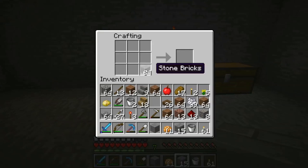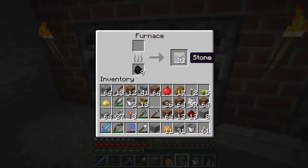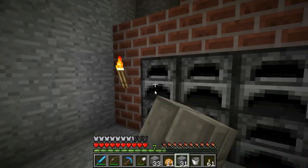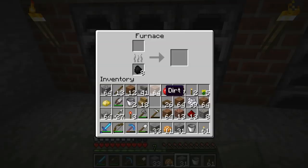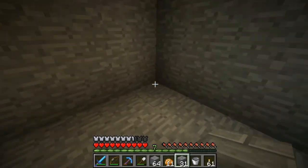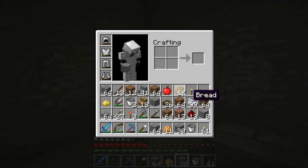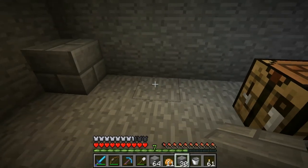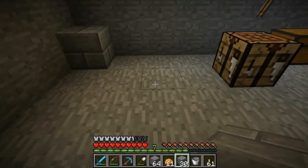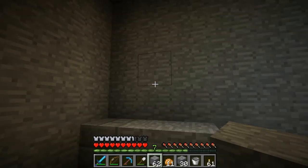I forgot I had all this cobblestone here. That would have been so sad to have to walk all the way back — another reason why we need the railroad. So how do I want to style this? We're gonna put boxes here: a box here, then a box on top, and I'm gonna have a sign over each one saying what's in the boxes so it's nice and organized.